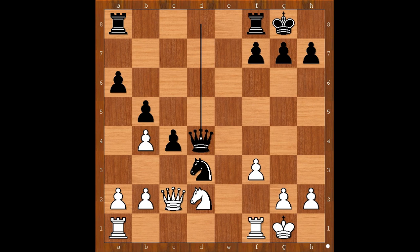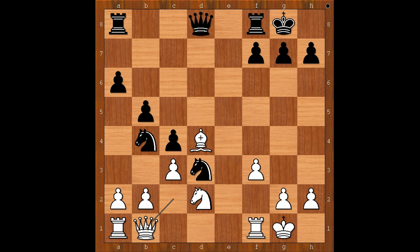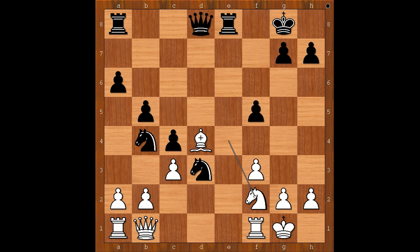So we have queen to b1, rook to e8, knight to e4, f5, knight to f2, challenging the knight on d3. Maybe. Rook to e2, b3, and now knight to c2. C takes on b3 would be a mistake, because of queen takes on b3, check.